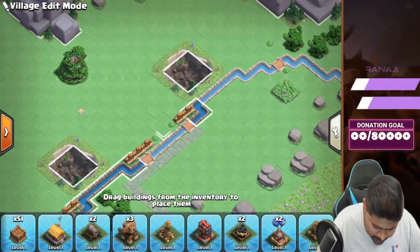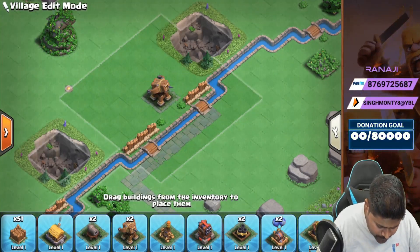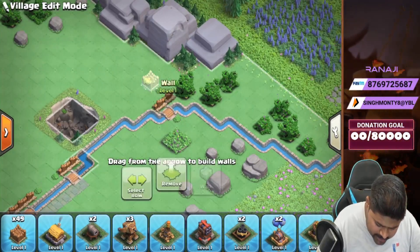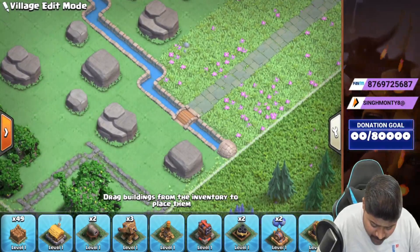We can remove that one and place a spare thrower over here. First of all we can place all the walls, guys. We can just deploy over here too, and done.